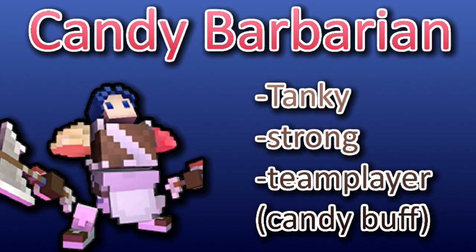The first topic is the best starter classes. The first one is Candy Barbarian — he is tanky, he is strong, he is a good team player. With his ultimate you get a candy drop that buffs attack speed and heals everyone near you, and yourself too. That's really good.